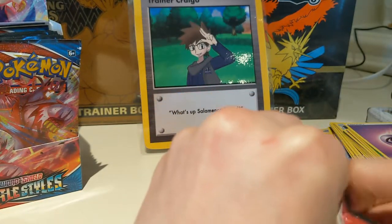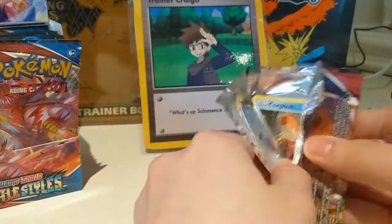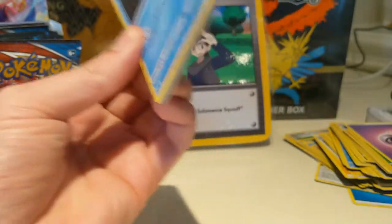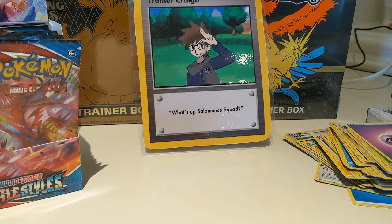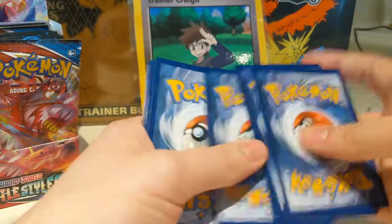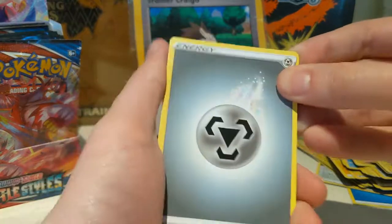Maybe the left side of the box is where all the hits are at. So if you get a chance to get a booster box in stores and you're not sure — maybe just start pulling from the left side. I've been getting massive hits on the left side. Right side has been not so much.